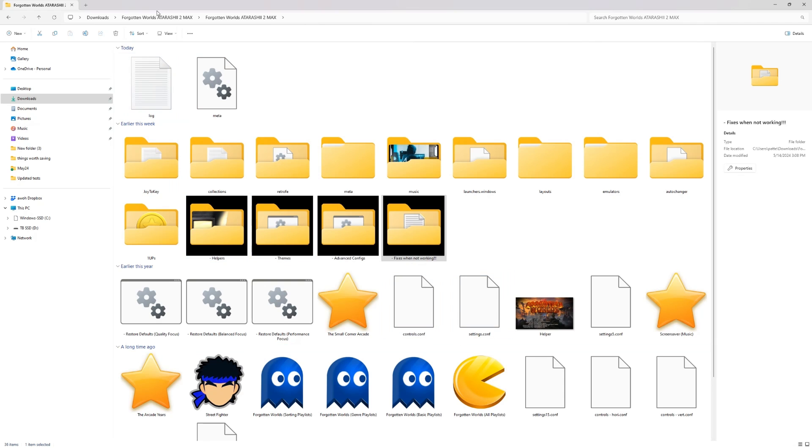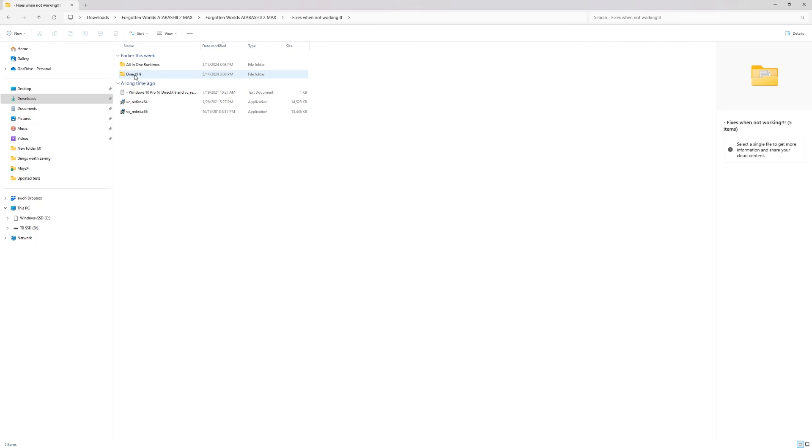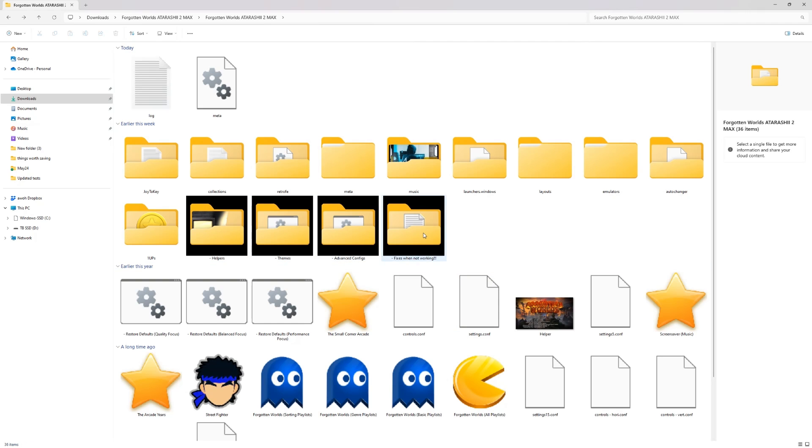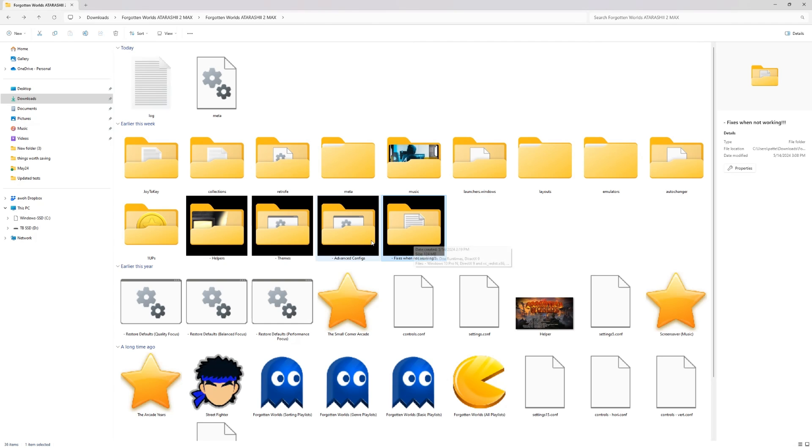It's going to come zipped up — you unzip it and you're left with this folder. If it's your first time installing a Coin Ops build, there are fixes in here. You need to install DirectX and the VC redistributable for Microsoft. A lot of computers have that installed already, but it can't hurt to install it anyway. If anything is ever broken, there's a restore-to-defaults option. There's a quality focus mode, balance mode, and performance mode — so if you have a slower computer you might choose performance, or quality focus if you can handle it.